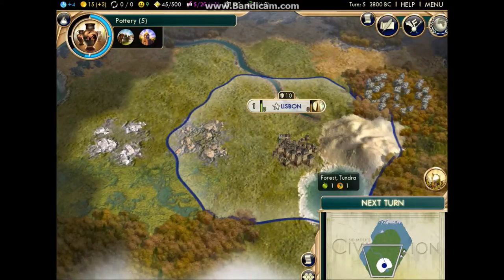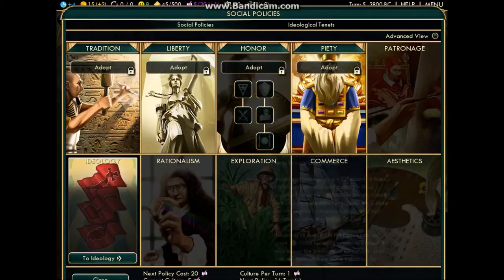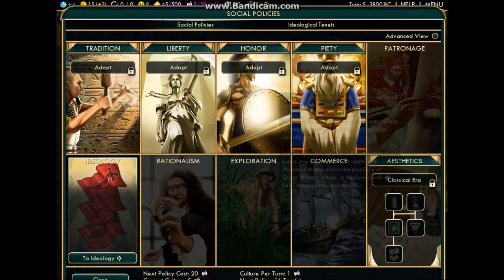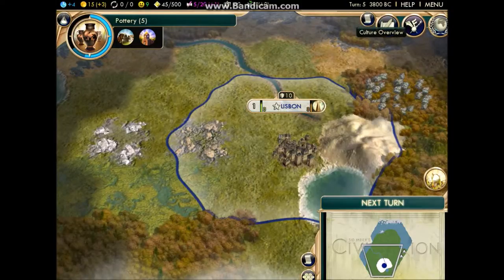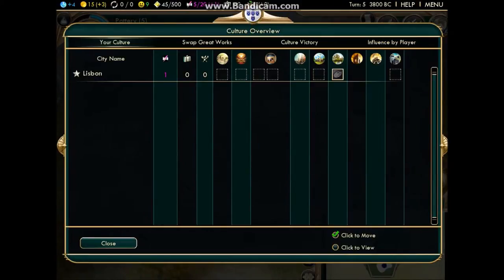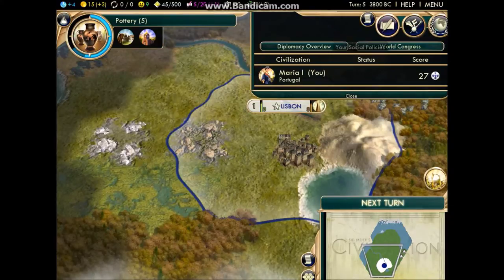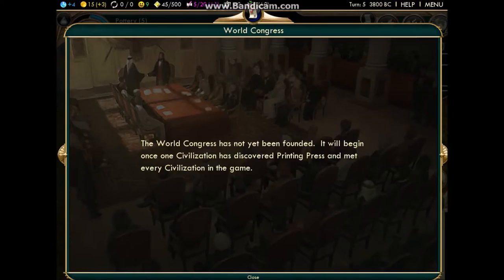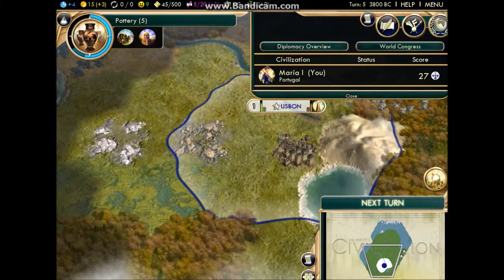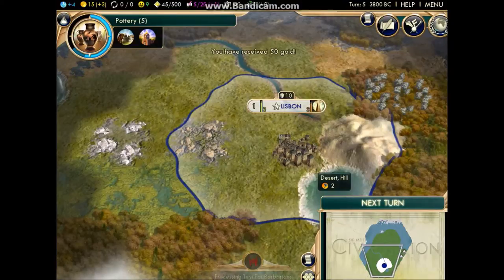Later on, eventually you'll get an espionage view and your social policies, which you can later pick an ideology for. There's also the cultural screen. As well as diplomacy, where you can interact with other civilizations and check the World Congress out, as well as the other different views which tell you your deals, who's your friend, and who's not.